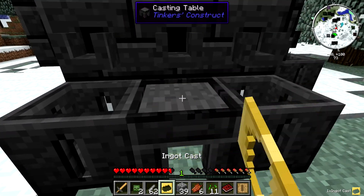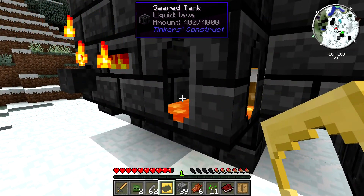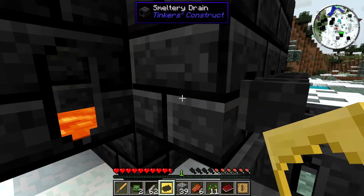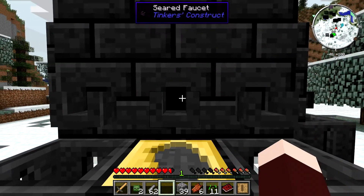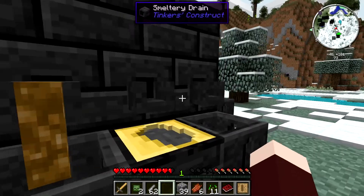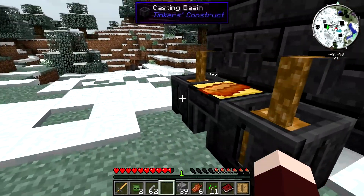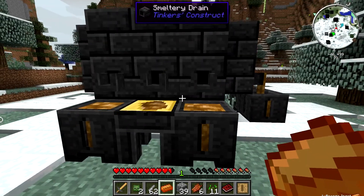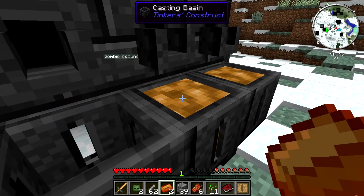Ingot castings are basically the only way you can get ingots out of the smeltery if you have less than nine ingots worth of metal in there. If you have less than nine it's worth it to make the cast so you can drain out single ingots rather than nine at a time. We have 50 bronze, so we can take out five blocks and then five ingots - that should work out pretty well. I don't think we're gonna make more bronze tools for now, I think we're just gonna make the armor and that should be enough.